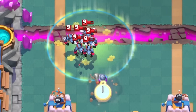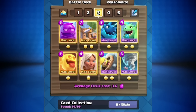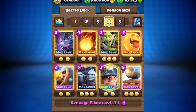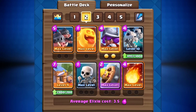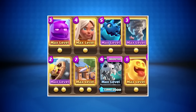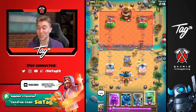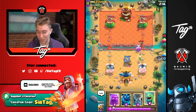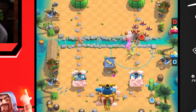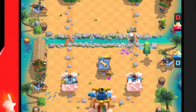Unlike the heal spell, which worked in only one deck archetype, the heal spirit worked in many. Some notable ones were Battle Healer Heal Spirit, Miner Heal Cycle, Royal Hogs Heal — which was and still is a beast of a deck — Fast Hog Heal Cycle, and Elixir Golem Battle Healer Heal. Heal spirit decks even brought the barbarian hut back into the meta. The general strategy was to protect your princess towers in single elixir time, and after the double elixir time started, that's when you counter pushed and took the wins.